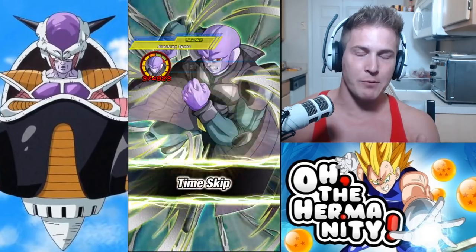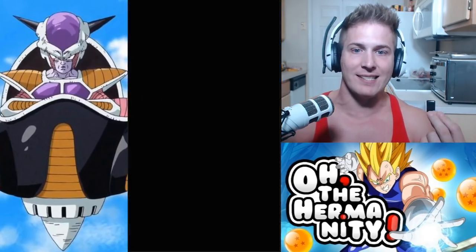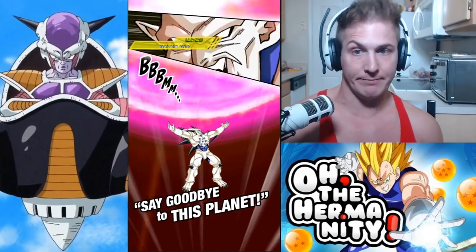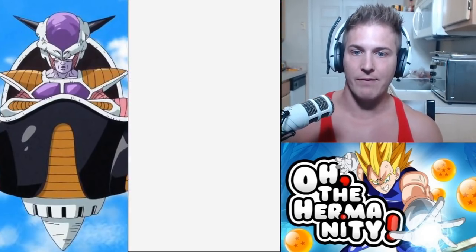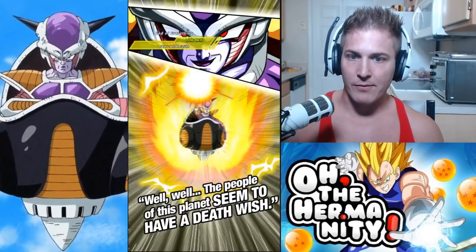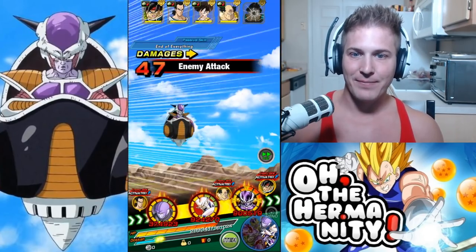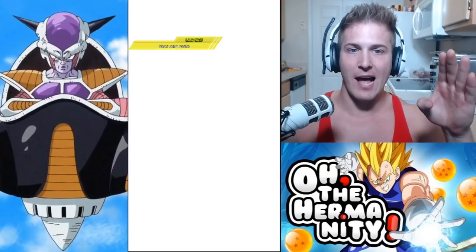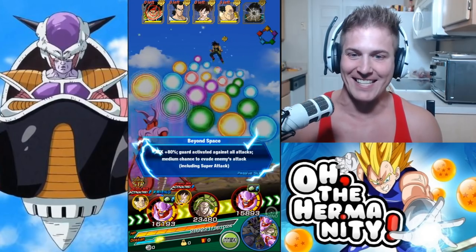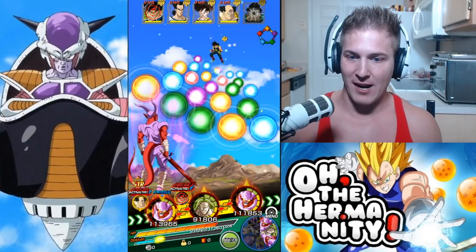Essentially Frieza is gonna do okay damage but he is a blocking tank, essential for Super Battle Road and he's free to play, so if you haven't gotten him yet make sure you grind him out and take advantage of the event going on right now. Frieza's gonna take out the almighty Shugesh — later dude. Sometimes the health goes down so slow it almost looks like they're not gonna be taken out, but we got him.